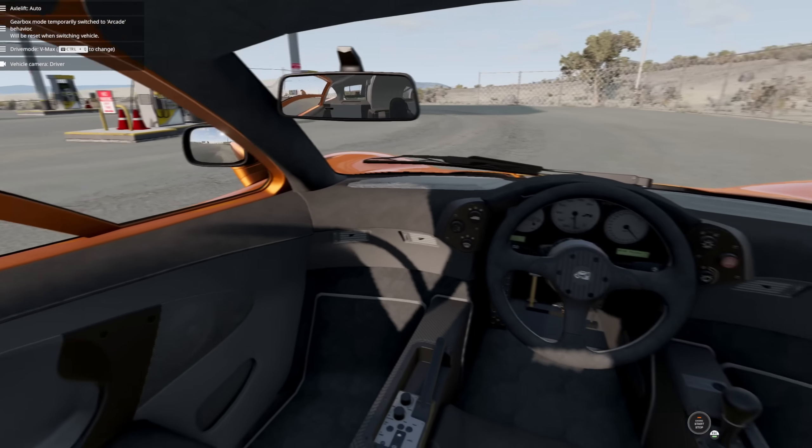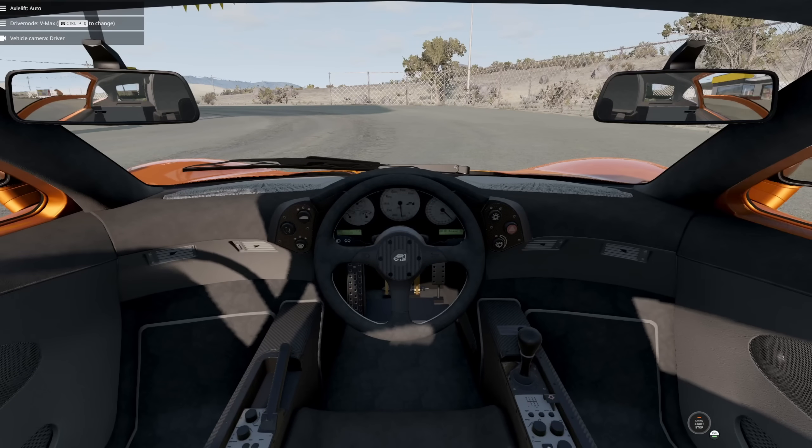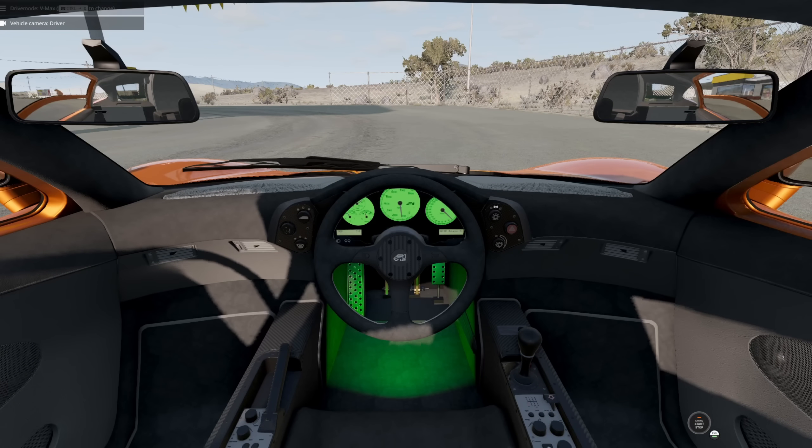I also saw in one of the screenshots the night mode in this car. Look at that — beautiful. Look at that beautiful green glow. Looks like the light coming off like a Pip-Boy from Fallout or something. And then it even lights up the under part here, the feet space.